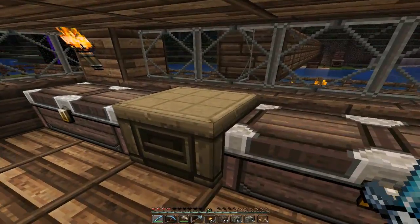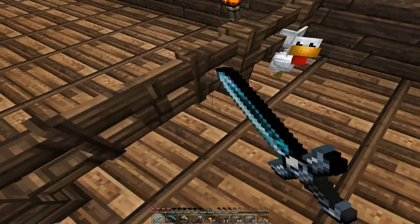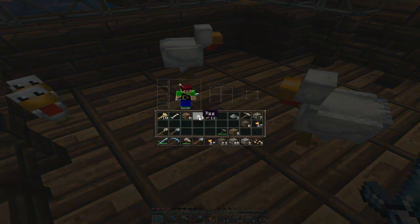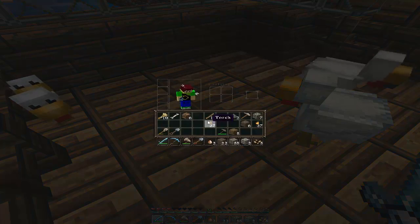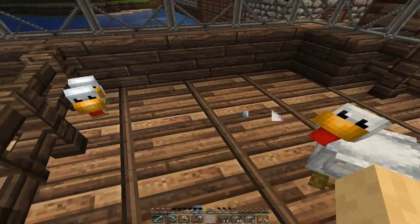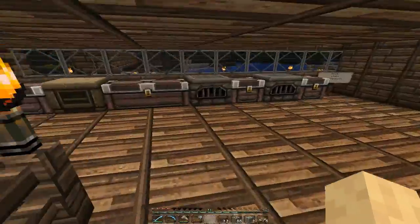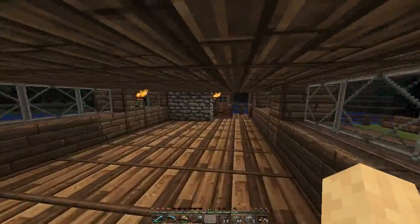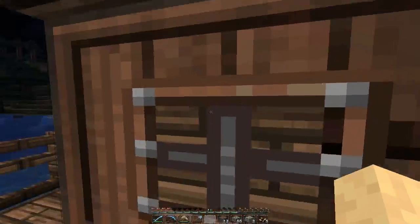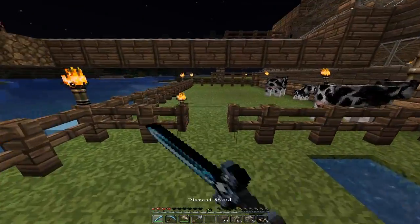I'm gonna need some food. I've got eggs - I'm just gonna make a cake. I've never made a cake in this game. I'll throw the eggs and hopefully they'll make more chickens, and I'll have some wheat so I can breed some cows and get some food from them real quick.